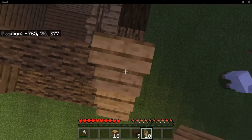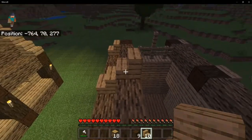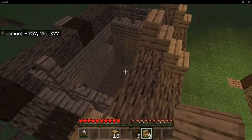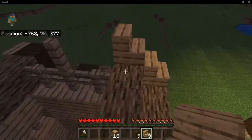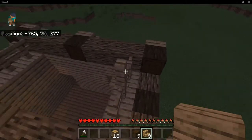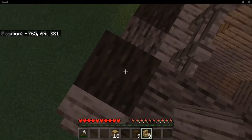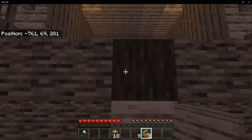Then jump and place a stair on each one of these dark oak logs again just like so. We've got a little zombie friend out there — be sure not to get caught by him. Actually it was a sheep. Place the stairs on each of these just like this.